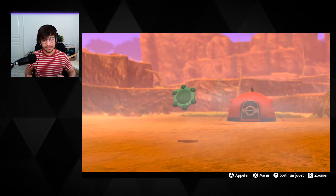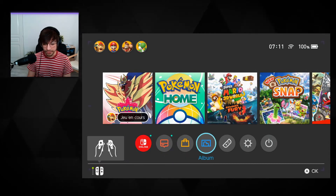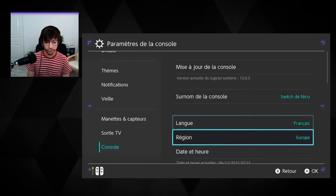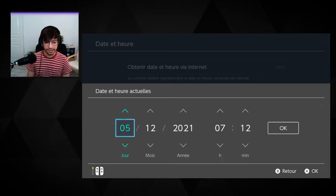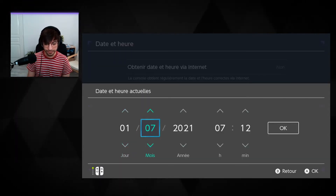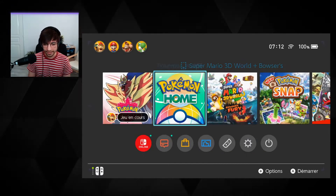Let's get going. The first thing you'll have to do is press Home, go into your console settings, go to Console Date, and set it to the 1st of May. Depending on where you live, you have either 1-5 or 5-1 — for me it's 1-5.